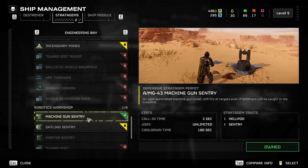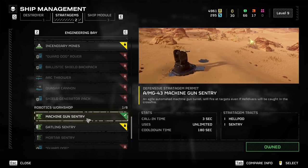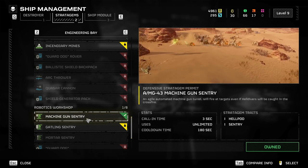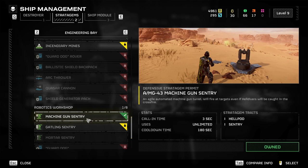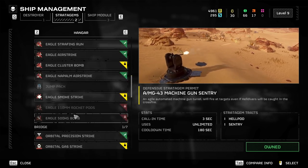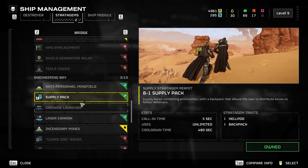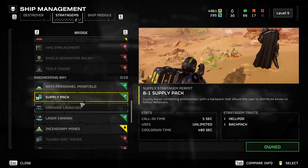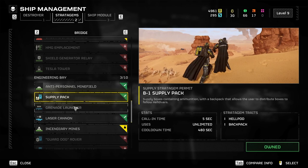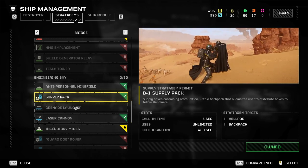The next one is the machine gun sentry. Just be aware when you're using this — it can actually kill you because it fires at the enemy even if you're in their line of sight. But this machine gun sentry is very powerful early on. It can allow you to take down multiple enemies, as you can see here. The supply backpack is also recommended. The big advantage of it is that it allows you to distribute ammunition to your teammates, which is very, very useful. Ammunition is really important in this game — you run out and you can only hold so much of it, unlike in other games. Ammunition is vital.